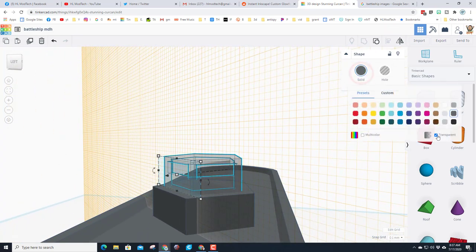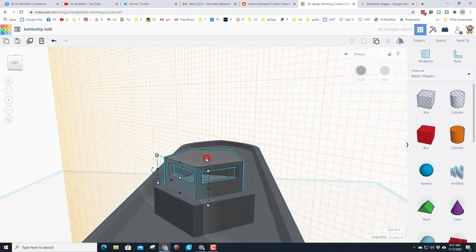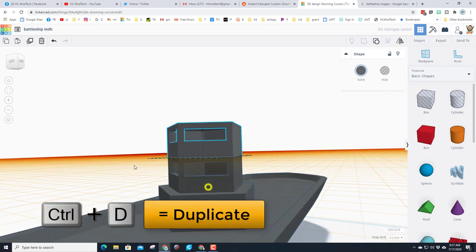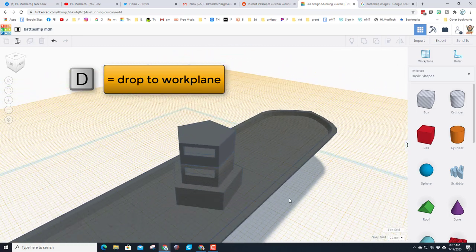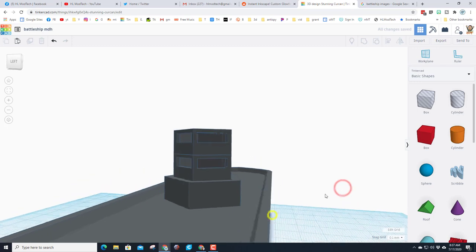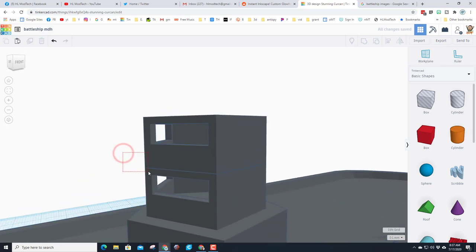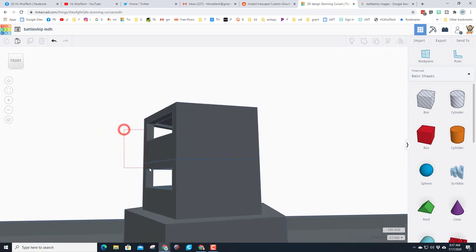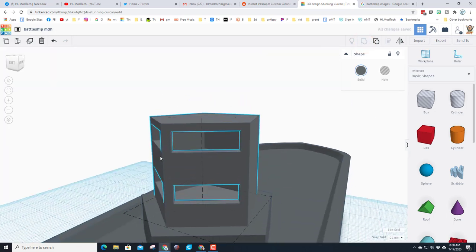Turn off transparency and it looks pretty cool. I want another one of those, so I'll set the work plane on top, do Ctrl+D, and when I hit Drop — boom — we've got a two-level command center. Set the work plane back down to the bottom. Take a look at our shape: I don't want that line there, so grab just those two shapes and when you group them, that line is gone.